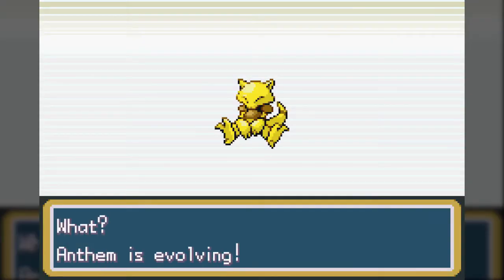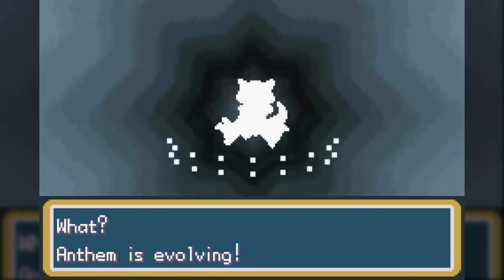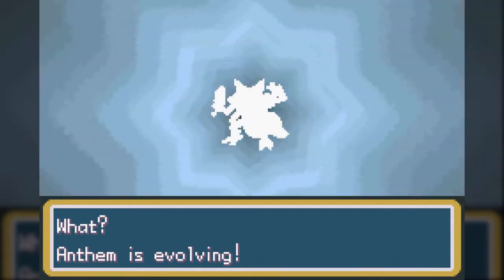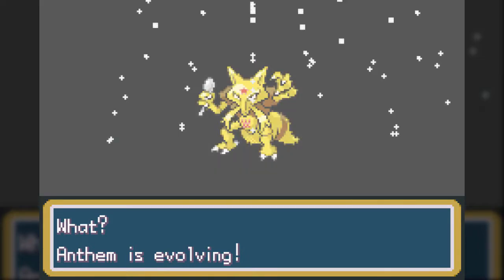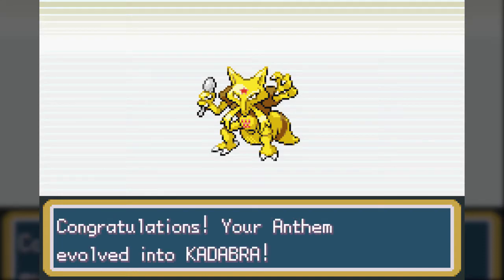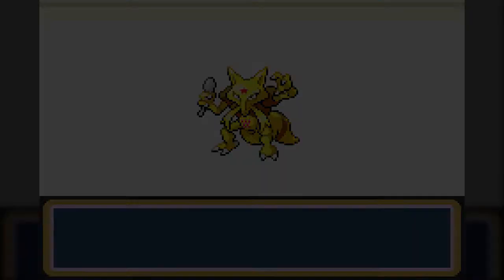Anthem reached level 16 there, which is notable because that means it's going to be able to evolve. A notable thing about Abra - it doesn't learn any more moves from leveling up beyond the Teleport it starts with. So if you even want to start giving it attack moves beyond using TMs, most of which we can't have it use at this point because its moveset is weird, we have to have it evolve into Kadabra right now. Because if it evolves at 17, because you canceled the first time, it will not learn Confusion, because Kadabra only learns that at level 16.